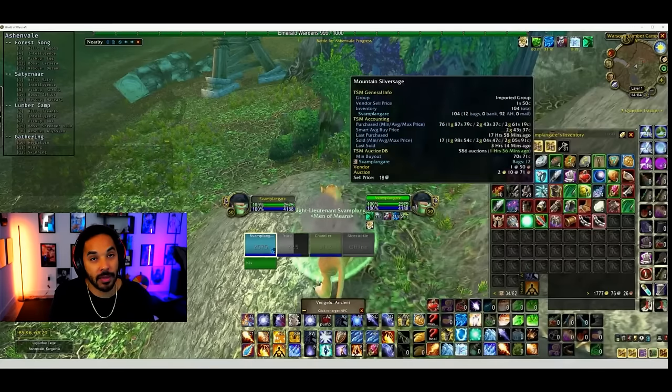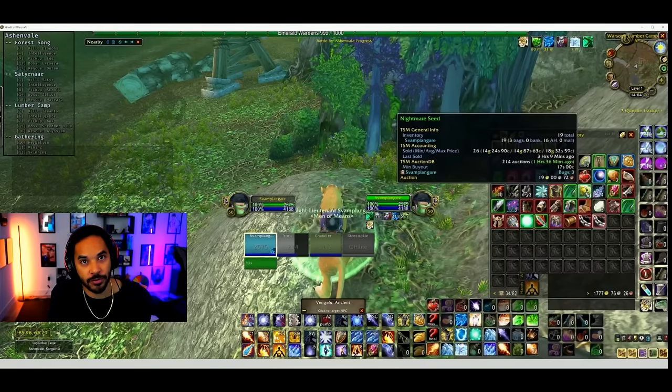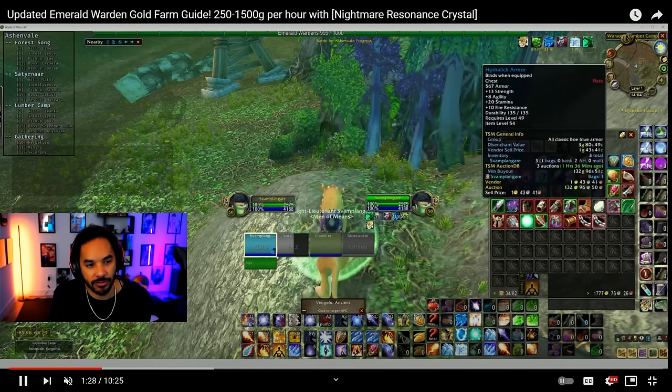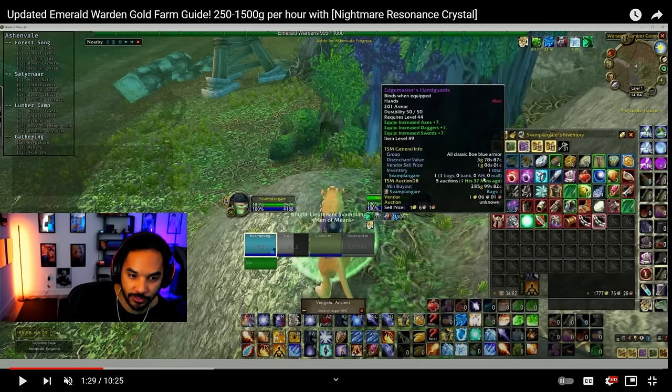Picking up these Nightmare Blooms has a chance to drop a ton of high-level herbs as well as high-level materials for pretty much everything — you can get Mithril Ore, BOE blues. You've also got Nightmare Seeds that generally only drop from the raid, but now they're dropping in ridiculously high amounts. And also things like Edge Masters.